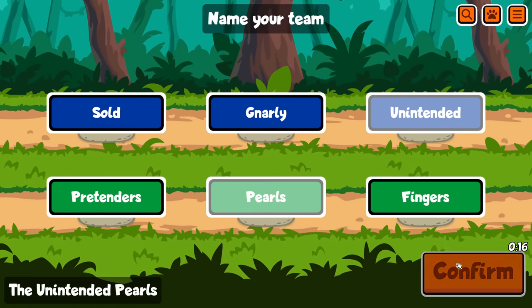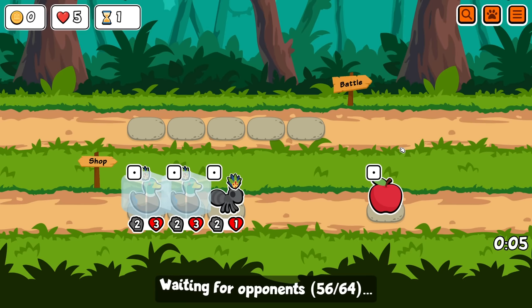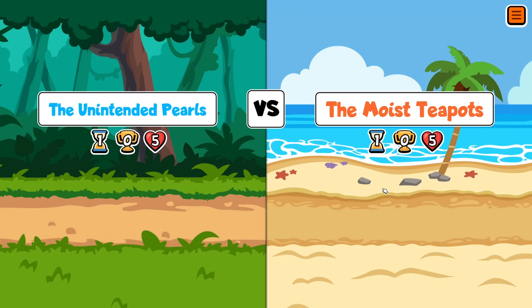Let's be the unintended pearls. Is Lion Chain possible? I doubt it. I think the lion itself would work, but then the parrots wouldn't because they'd have another tier five on the team, which is the original lion.